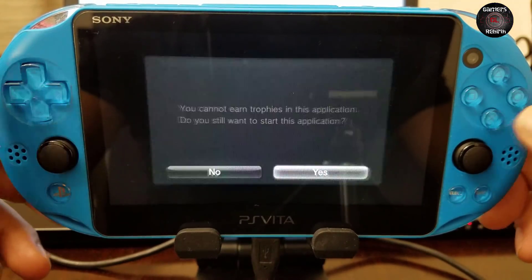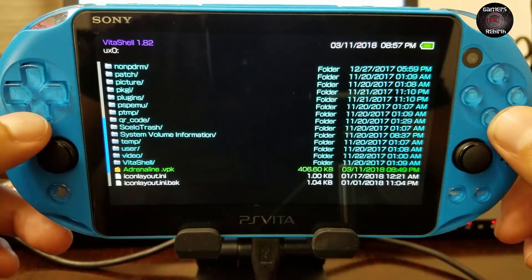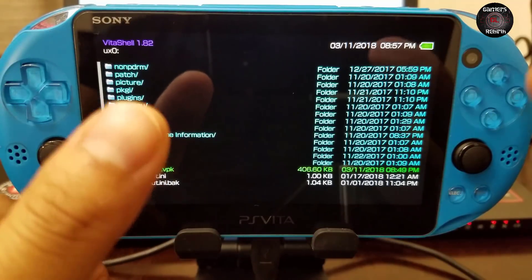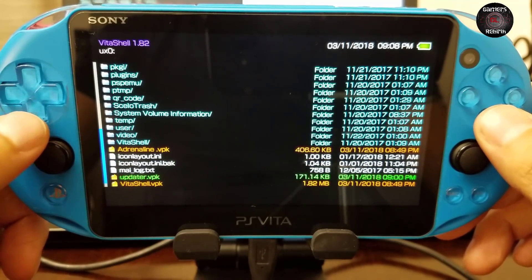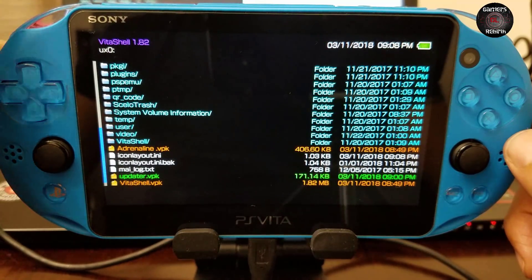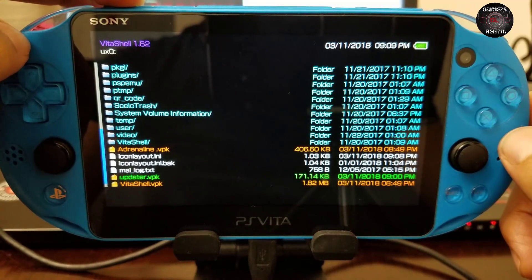Now we're going to install the Adrenaline VPK. We're almost ready — about halfway there. Next, we're going to install the updater VPK, and then I'm going to turn off my PlayStation Vita.